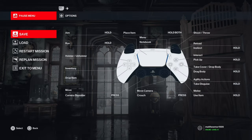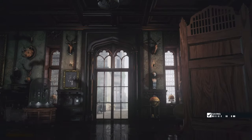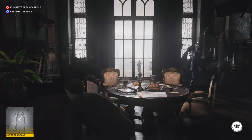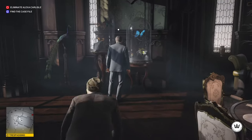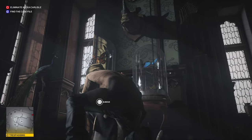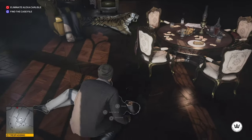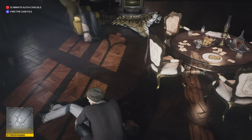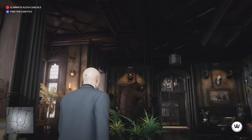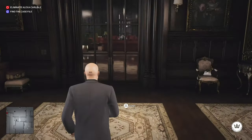Before we do anything, you want to save. So now we're going to take out the bodyguard, discard the bodyguard, and then we're going to poison her.